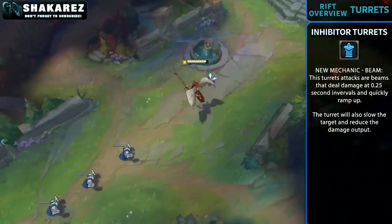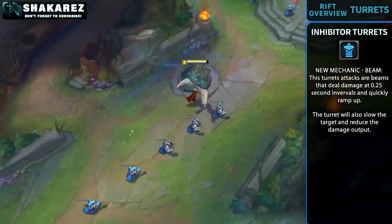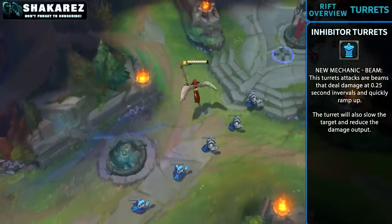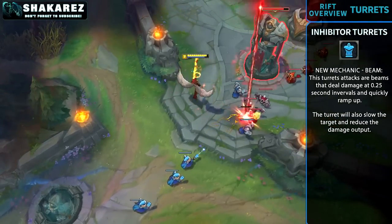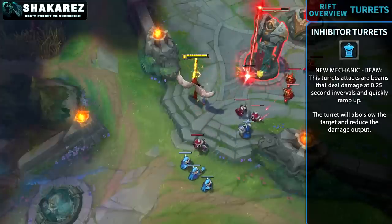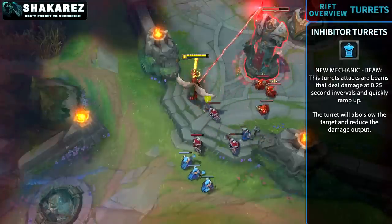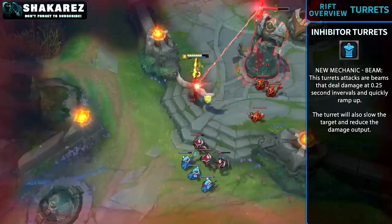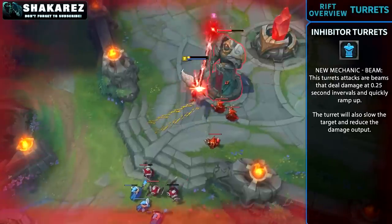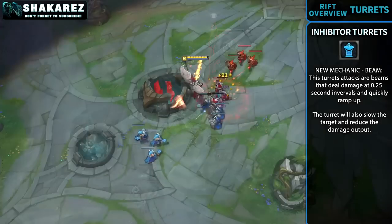Inhibitor turrets now have a beam-type attack that deals constant damage that quickly ramps up. These ramping stats reset every time the turret changes target. The objective is to give the defending team a response to split pushers and good duelists — your team composition might not always have a suitable answer to a split pusher, and the turret's attack will help you fight him if he decides to dive you. This doesn't completely push split pushers out of favor, but it will force the team with a split pusher to play their composition and strategy better.